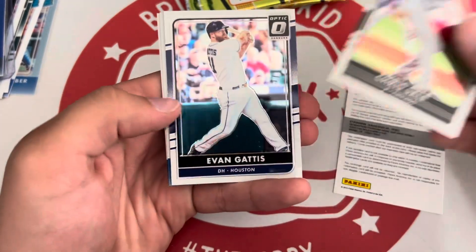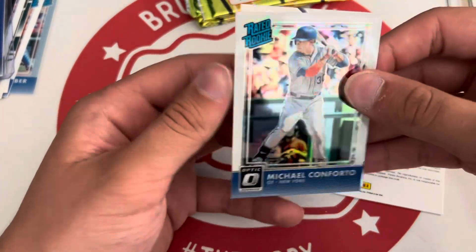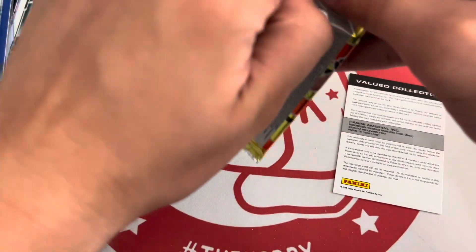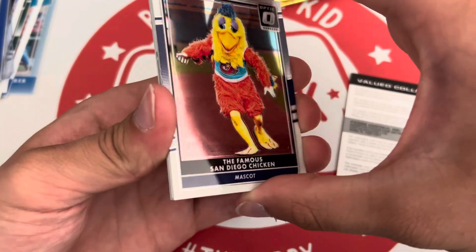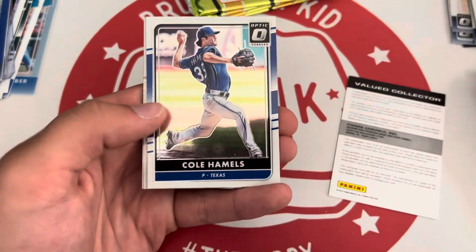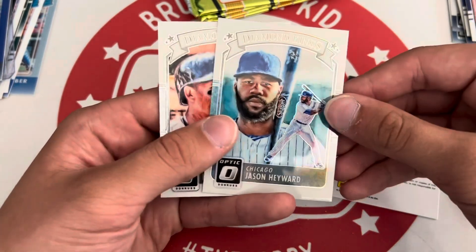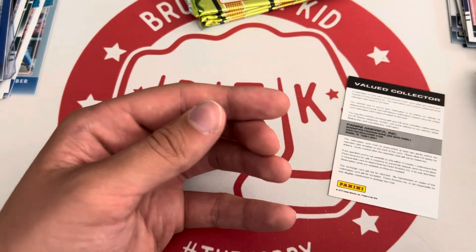Cindergarrd and Diamond Kings Chris Sale. I'm doing an optic box — I know some people say it's unlicensed, but Optic football and basketball are like five times what these are. We got the famous San Diego Chicken — that's a cool card. Cole Hamels, a holo Diamond Kings of Jace Hayward, and a regular Diamond Kings of Manny Machado.